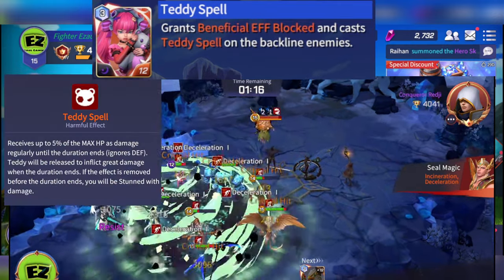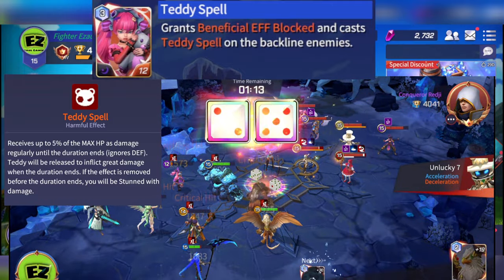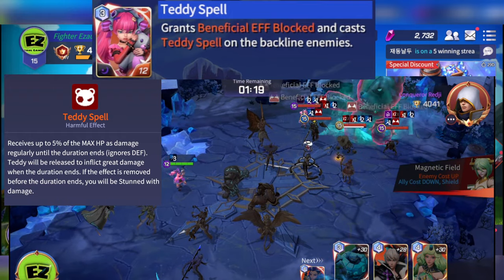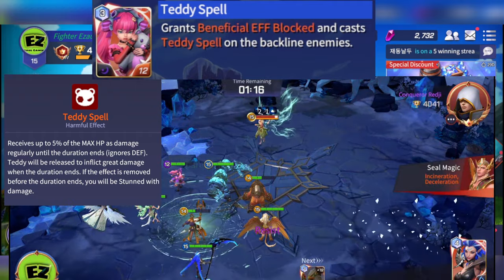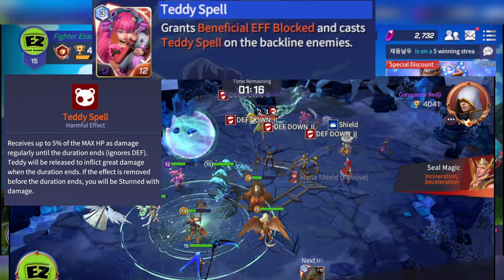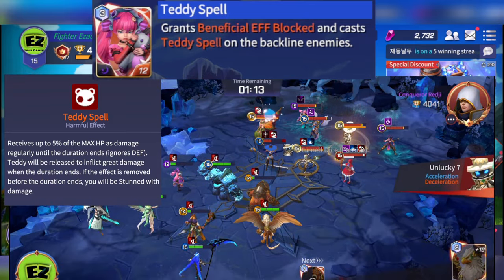The Teddy Spell itself causes the target to receive up to 5% of their max HP as damage regularly until the duration ends, and it also ignores defense. Teddy will be released to inflict great damage when the duration ends. If the effect is removed before the duration ends, the target will be stunned with damage.